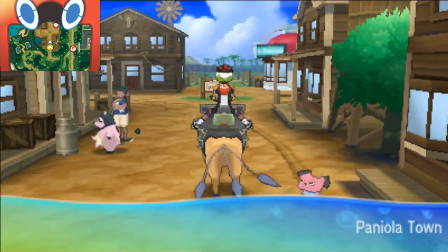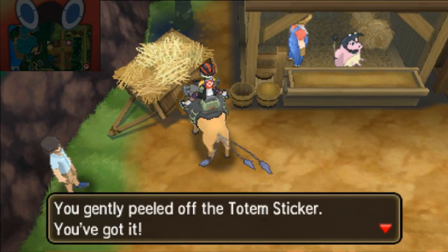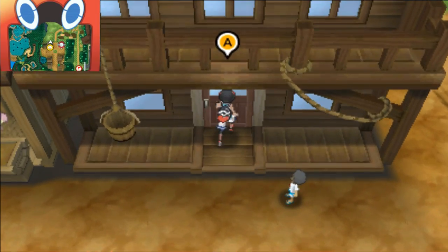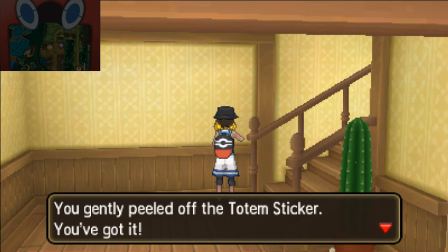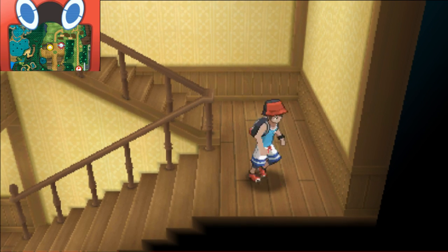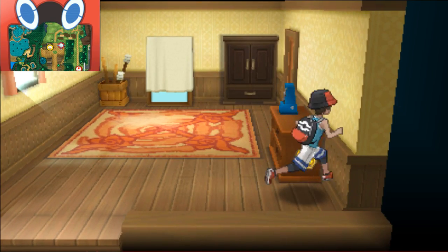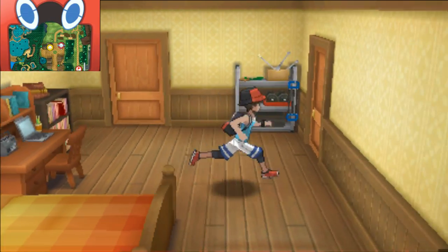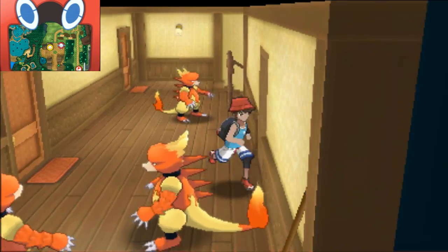The next ones are going to be in Paniola Town. Once you make it here, you can go into Paniola Town and there will be a couple of stickers. The first one you're going to see is over here at this cart, and you can collect 24 as you go. There are actually going to be some stickers in this building right here, so make sure to go into this building. You'll find this one straight off the bat on the wall as you enter. I believe there is another one inside here as well - look around and you'll find another one upstairs.